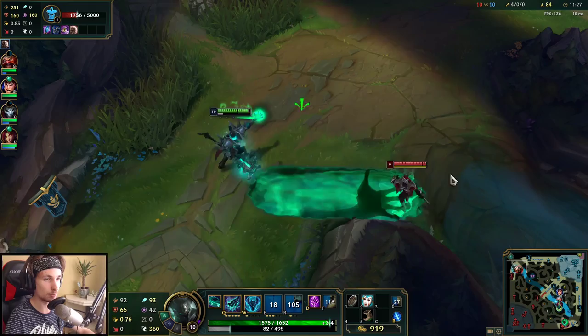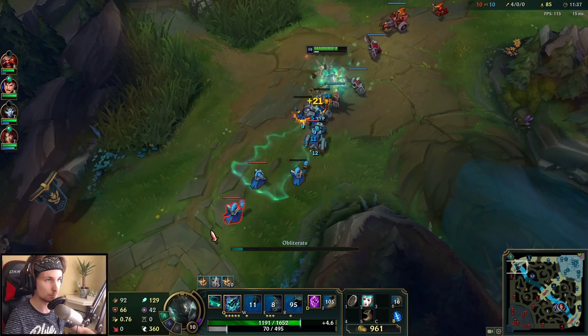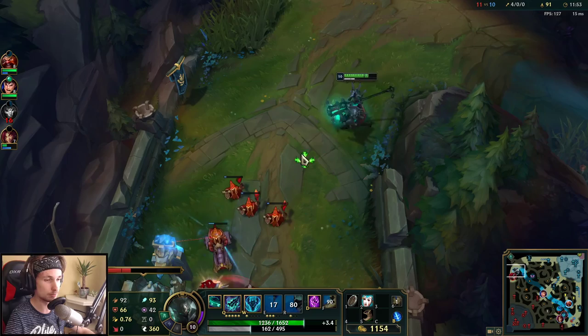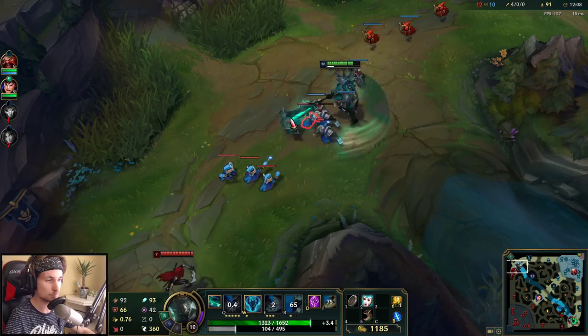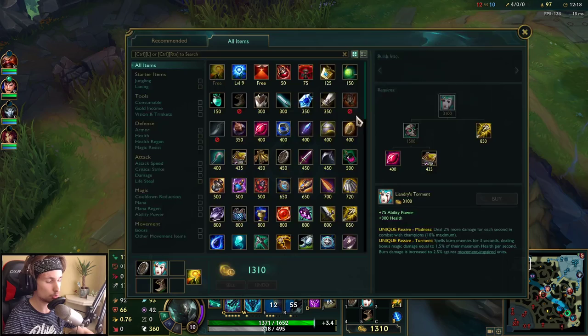Zed is being forced to help Katarina, otherwise she's probably going to die again. We already have a lead of about 50 CS over Katarina. We wait out the next wave, go back, and get our next item — Sorcerer's Boots.